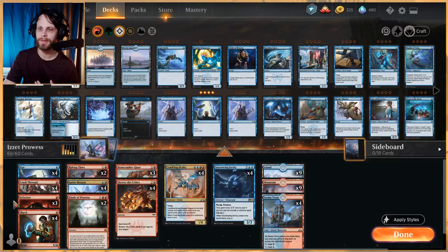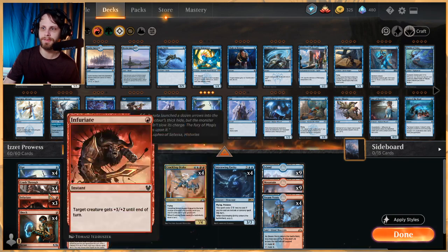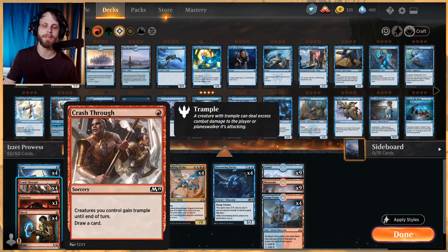The rest of the deck is essentially tons of instants and sorceries. Four Opts to help draw cards, Crash Through to draw cards but also provide trample for our creatures — in certain pinches that lets us punch through those last points of damage. Keep in mind a lot of this deck is actually sorcery-based, not instant-based. Skewer the Critics is the same way, so we have to be very careful about timing.